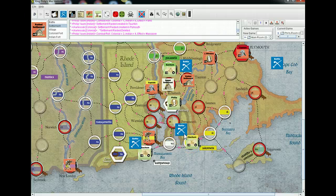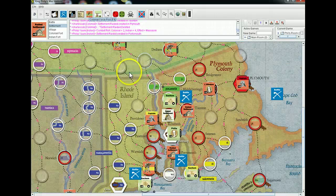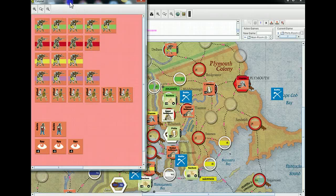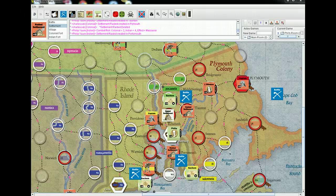Now you get to place one friendly company in a village or settlement of your choice. It seems like any of the four would make sense tactically. One thing worth considering is taking a troop from Rhode Island and sticking them in the place I'm about to attack in the south to even up the odds a little bit. Taking a Plymouth guy to defend the spot I just attacked or taking another Massachusetts guy wouldn't be bad moves either.